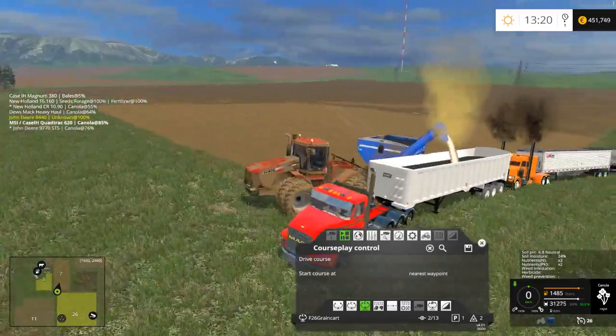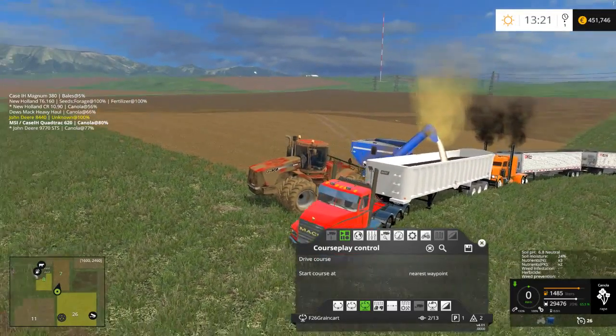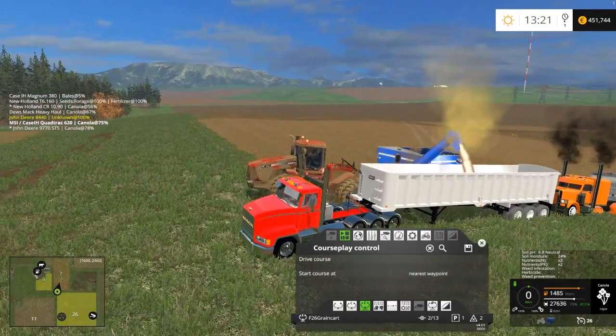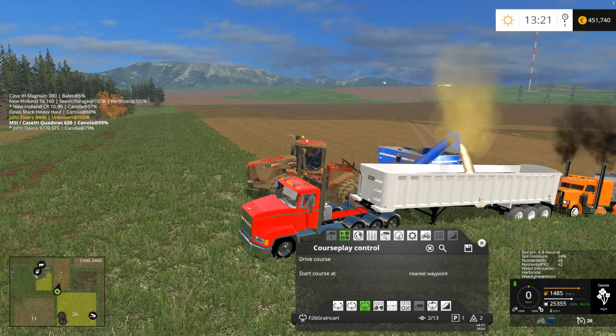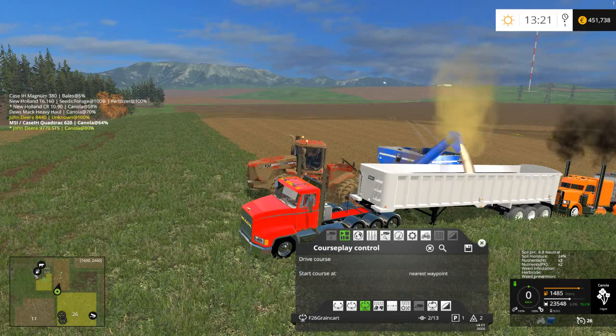Now you can see in the back, I got a new truck. A fellow Facebook group member shared that truck and it's got flappers on the exhaust — dynamic exhaust. That is an awesome truck.